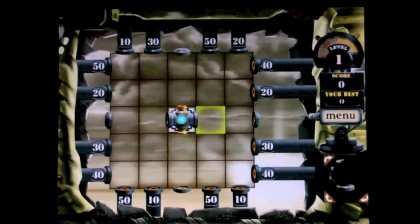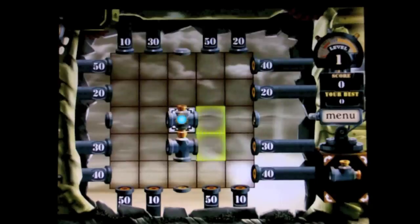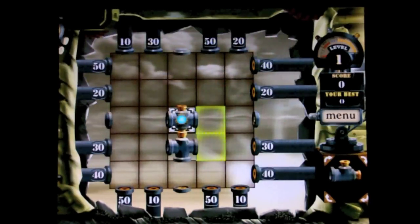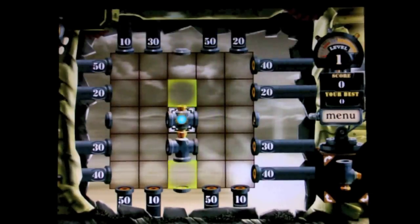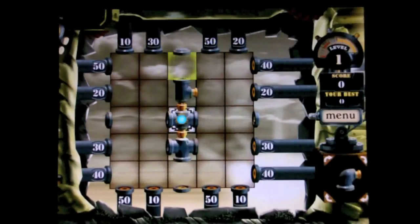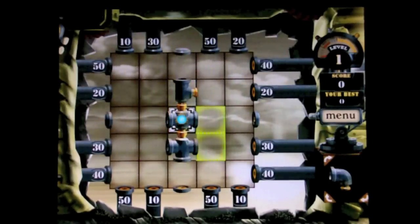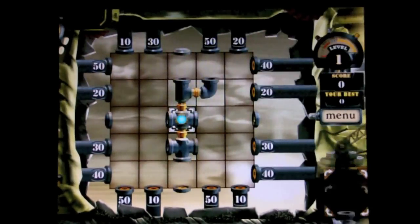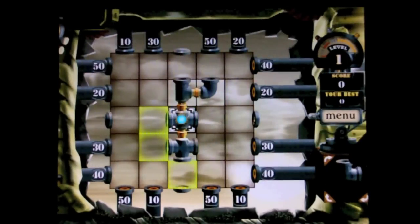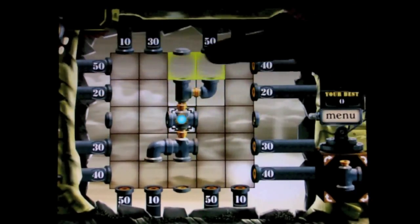So what I'll do is I'll take this piece — whoops, didn't mean to rotate it — and I'll place it right there. The next piece pops up, and I've got a few options. I'm going to place it right there. Skinny to skinny, may as well. And the game continues on in such a manner. Let's try to finish up one pretty soon here. Here we go.